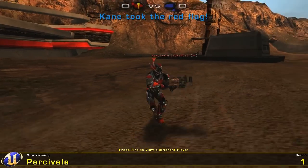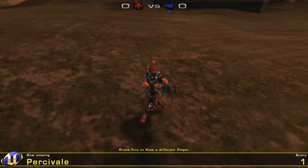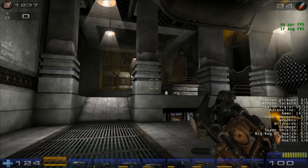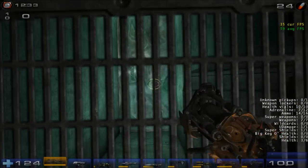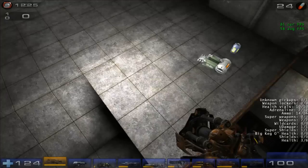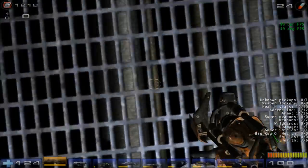Let's start with the Impact Hammer. The Impact Hammer is based on the old shield gun. In this beta the primary fire has a limited range, so you couldn't do a so-called double shield jump. You can only impact jump if you are standing on the ground, but you get boosted further than you would get from a shield gun.